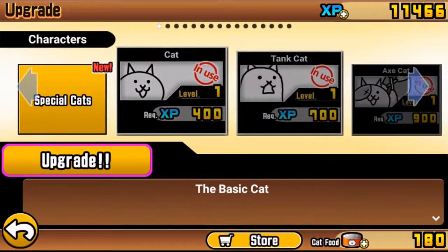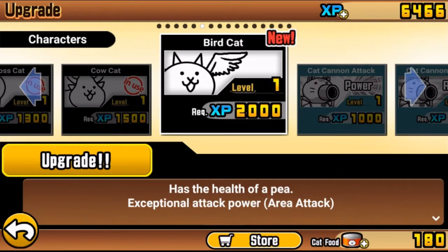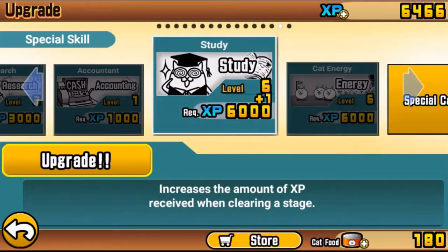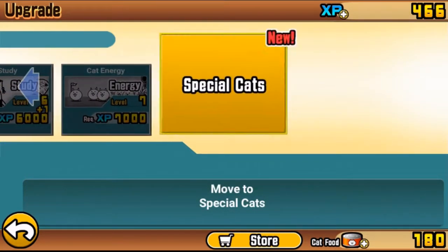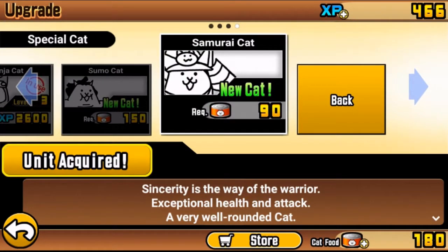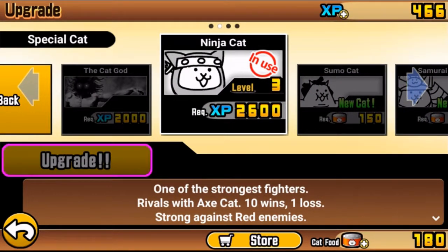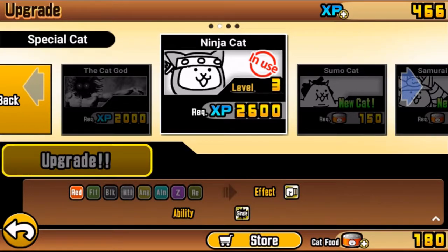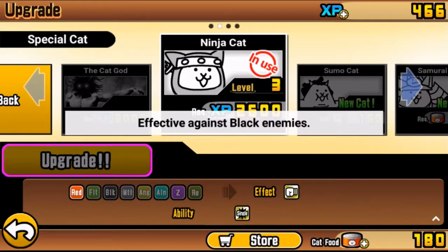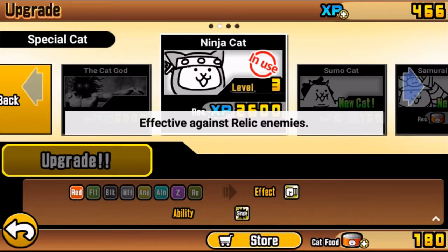We've upgraded another special cat which means we got bird cat. Bird cat - I do not like personally, because bird cat in my opinion kinda sucks due to his low HP, but at some point he does work. As I was saying about traited enemies, there are a total of nine different trait types: Normal, Red, Floating, Black, Metal, Angel, Alien, Zombie, and Relic enemies.